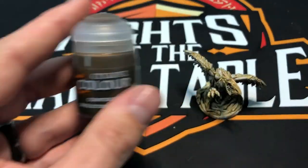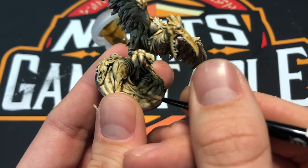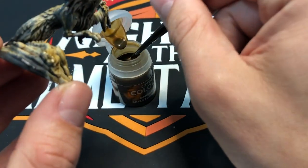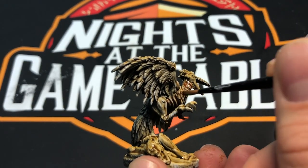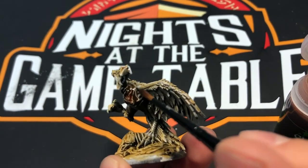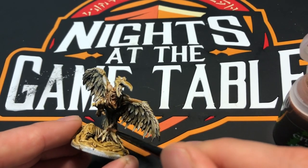Later, what I wanted to do is make this a little darker. So I went ahead and started hitting it with another layer of Skeleton Horde contrast, and right here on the flesh that is actually Reikland Flesh Shade — I'm just putting that Reikland Flesh Shade right over the Skeleton Horde and it's starting to create this pretty nice effect where it's looking kind of pinkish and fleshy.